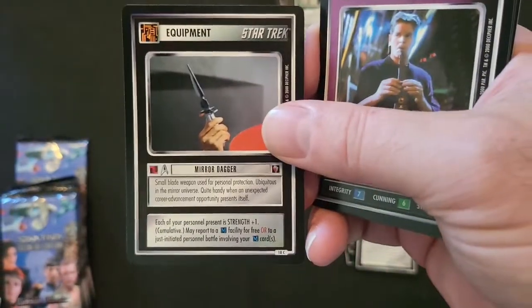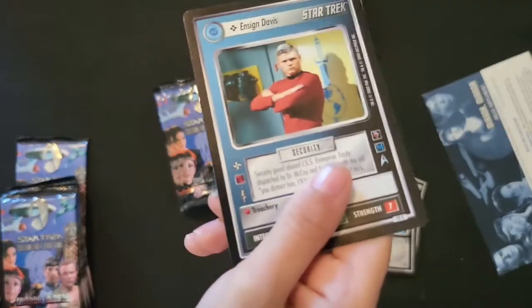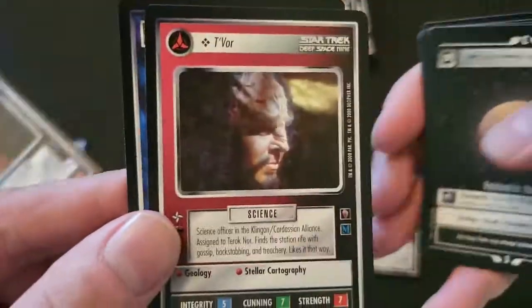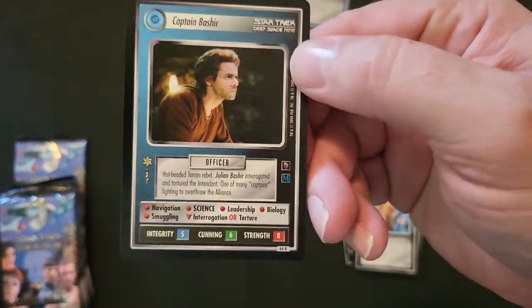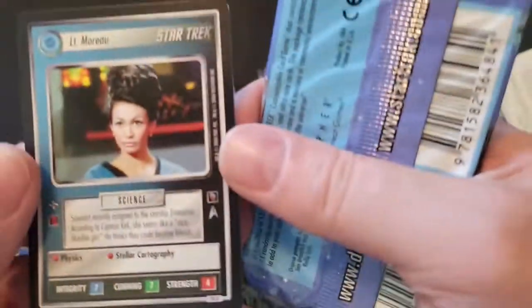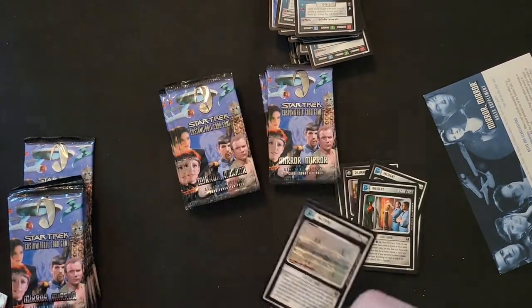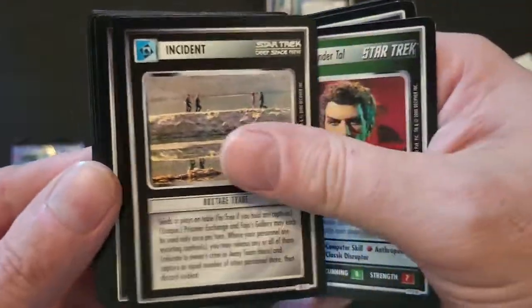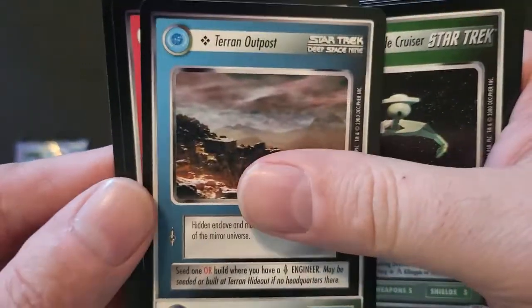Yeah, this is kind of cool how they have a nice mix. Any away team, there's your equipment. Ezri Dax is our rare. Nice. Tim and Verne. A doorway - cool. Oh nice, Captain Bashir! There's the rare. Lieutenant. There's definitely some options here - an incident, very cool. Let me flip through these real quick. Another base. Was that my rare? That's my rare - the objective Romulan Battle Cruiser tearing out posts.